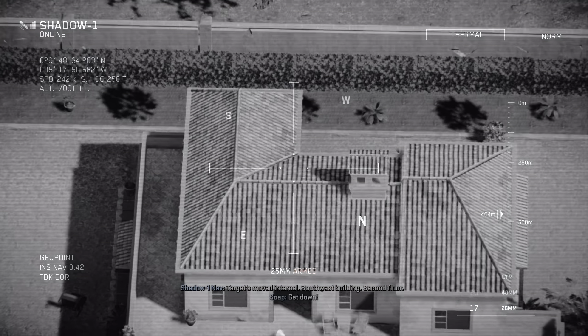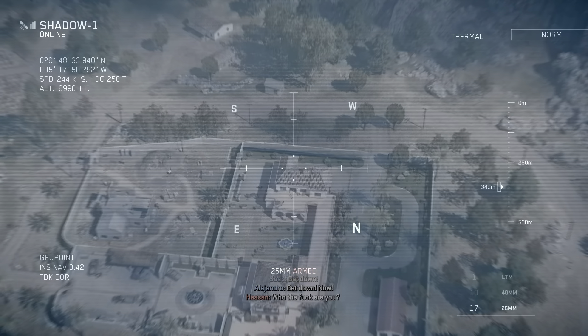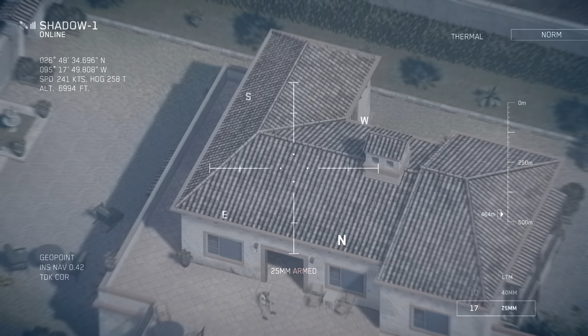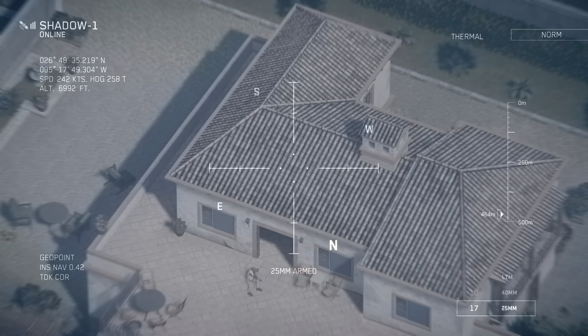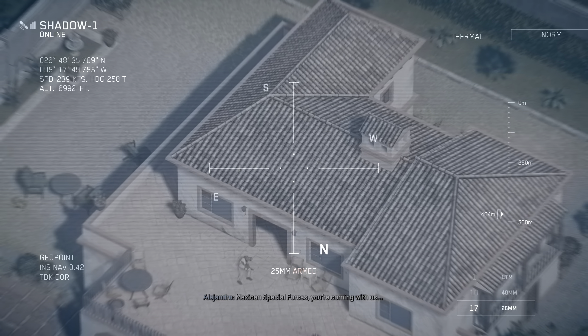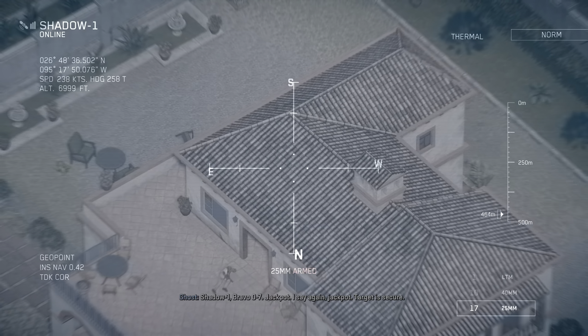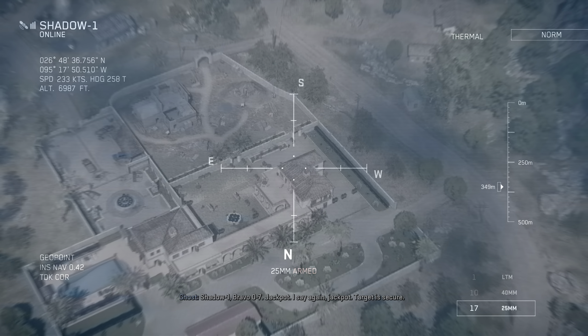Target's moved internal. Southwest building, second floor. Get down now. Who the fuck are you? Mexican Special Forces. You're coming with us. Shadow One, Bravo Zero-seven. Jackpot. I'll say again, jackpot. Target is secure.